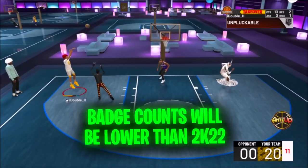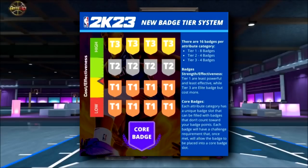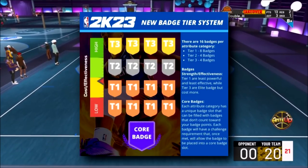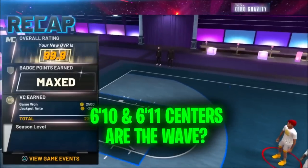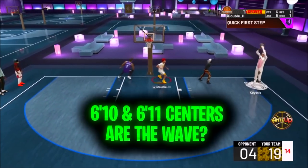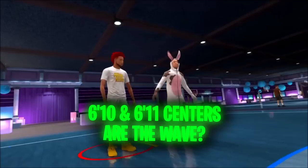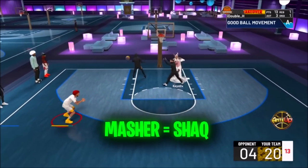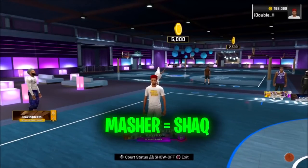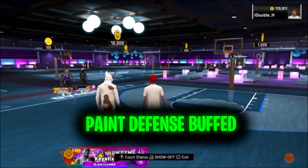Basically how the new badge system works: there are core badges and tier badges. Let's say clamps is the best defensive badge — you're not going to be able to unlock that until you have a certain amount of tier one, tier two, and tier three badges, because you can't even put on clamps until you unlock a tier three badge. He also said the game is made completely differently. Those centers that were 6'8 on the stage and twos will no longer be good anymore — you're going to need to be at least 6'10 or 6'11. He said 6'10 and 6'11 centers are going to be the new wave and 6'8 are just going to get bullied.